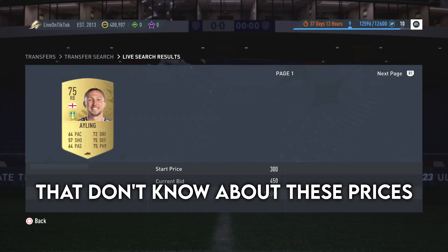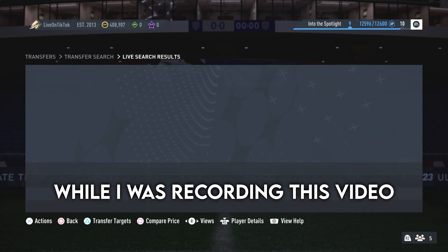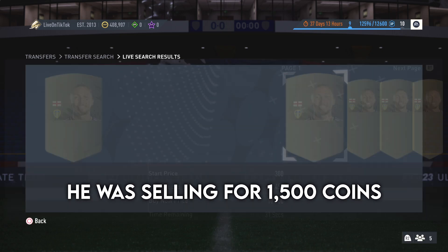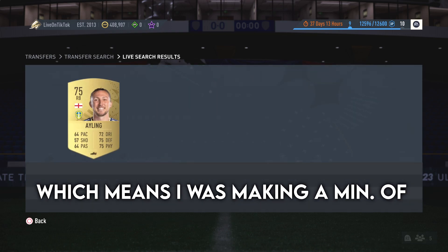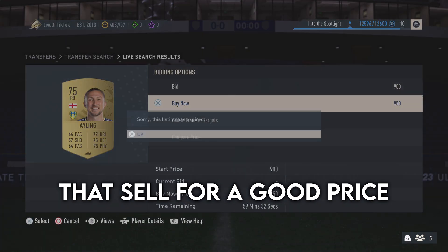You can see in the background I'm using Luke Alen while recording this video — he was selling for 1,500 coins, which means I was making a minimum of 400 coins profit every time I got one. There are so many non-rare gold players that sell for a good price.